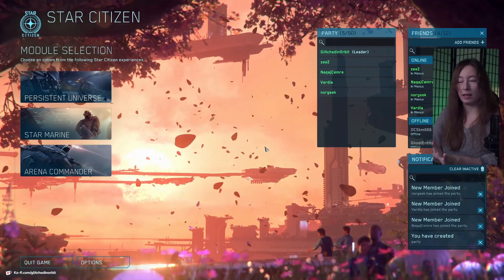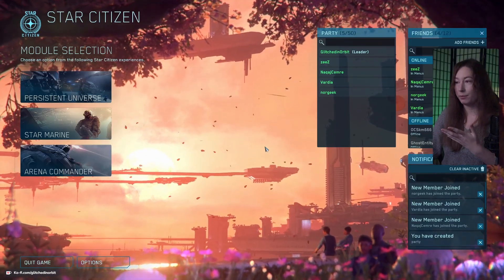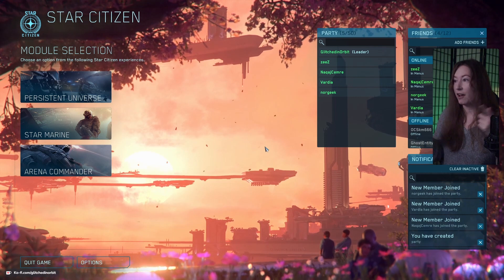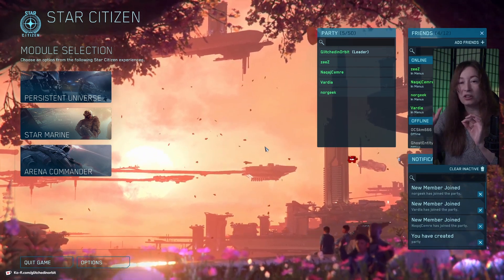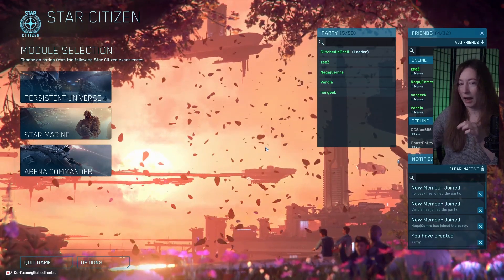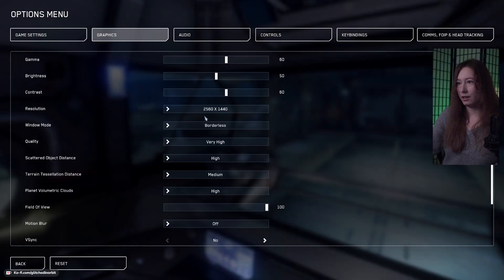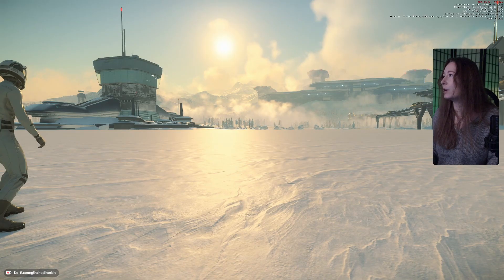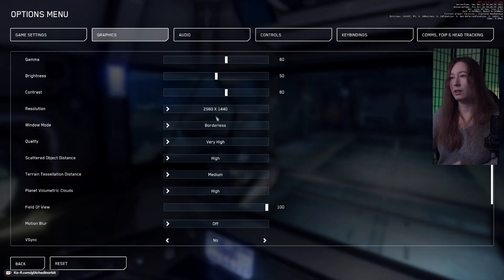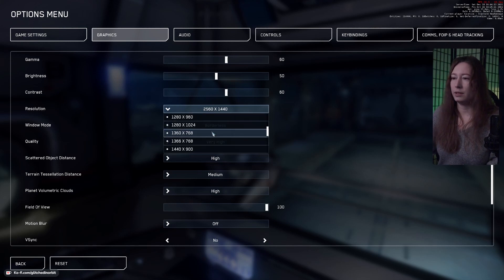I'm first going to hop into the game on native 2K resolution — 1440p — and check out what our FPS is like and whether the textures look nice. We're at 2560 by 1440, borderless, quality very high, volumetric clouds high. We're at around 25 to 26 FPS at the moment.